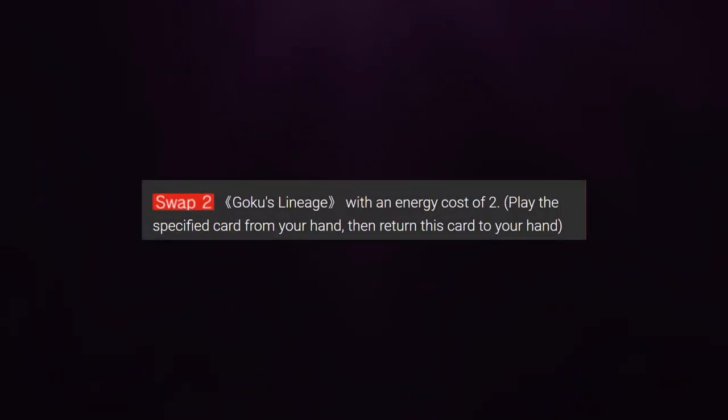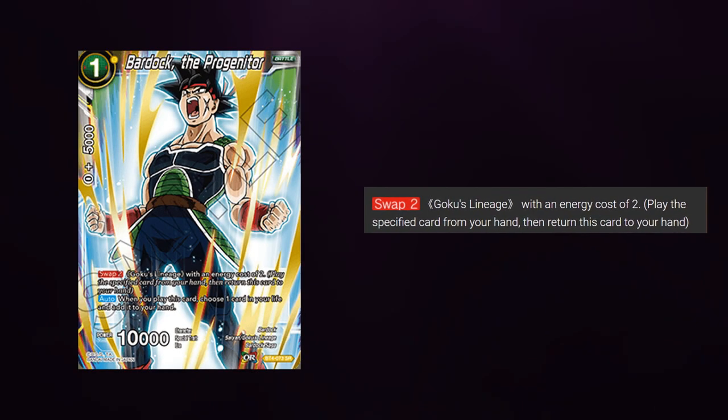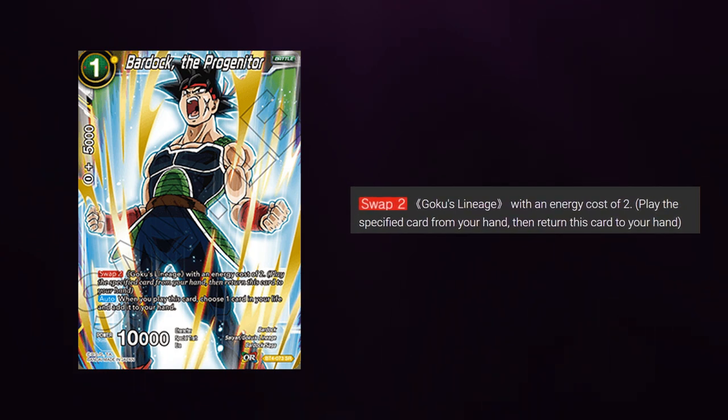Did Bandai change the rules to swap? Swap is a keyword ability that was introduced in set 4. If we read the card Bardock the Progenta, it has a keyword ability with swap 2 for Goku's lineage.